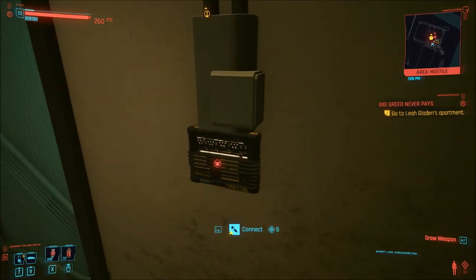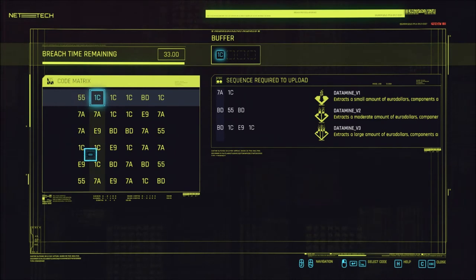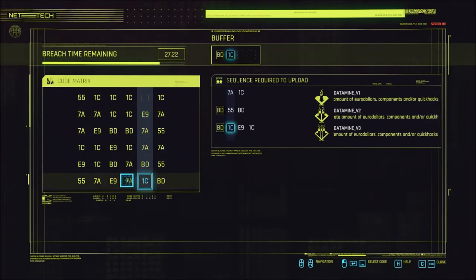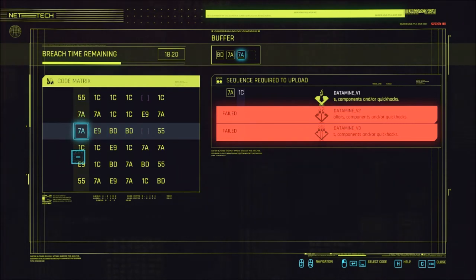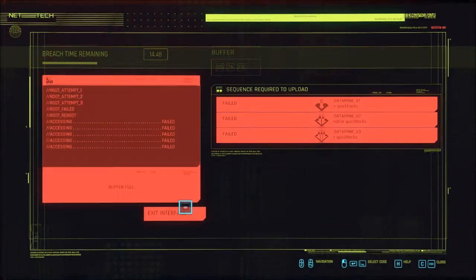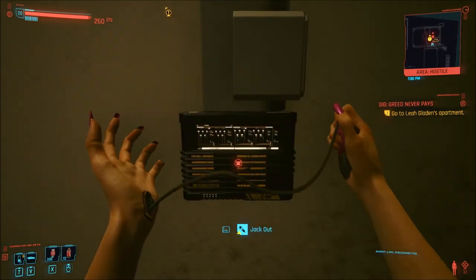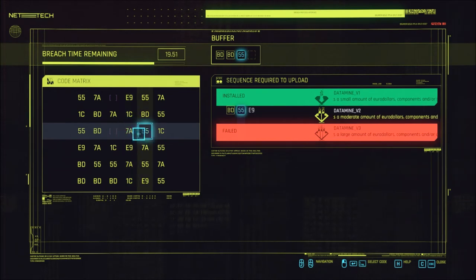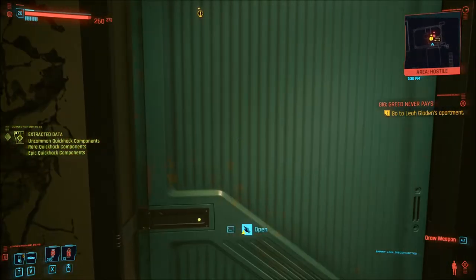Should we play the little hacking game again? Let me try to save in here. BD... 55... Which C do you like? I know I went from one line to another. I insist on getting at least one of them — one is good enough for me. BD, 55, E9. I got two, I think — money and components.